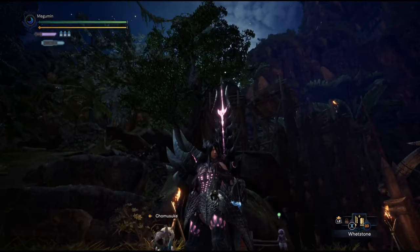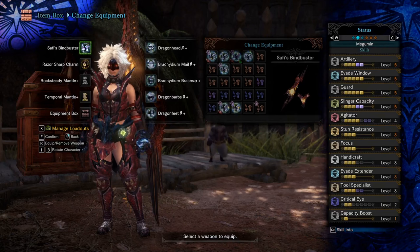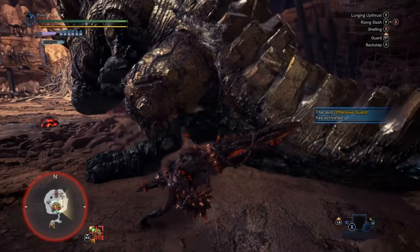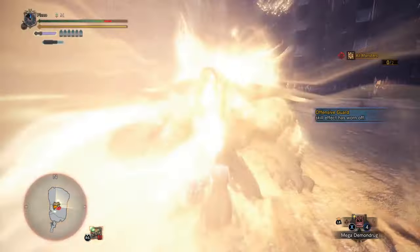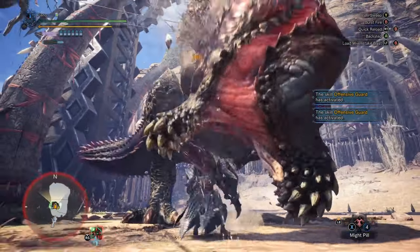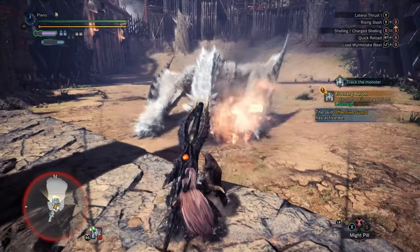Evasion skills like Evade Window or Evade Extender are very good picks for Gunlance. Evade Extender will not increase the amount of iframes, but the length and speed of your dodge animations, since you will cover more ground in the same amount of time. Guard 1 is the bare minimum you should have for blocking. There are three main thresholds that affect chip damage and knockback reduction: level 1, 3, and 5. Just remember that some attacks will require Guard Up, such as Uragaan's gas attack, Rathalos's spin attack, Radian's laser beam, Teostra's nova, or Velkhana's beam attacks. A handful of other moves simply cannot be guarded, such as Savage Deviljho's pin attack, Nargacuga's pin attack, Namielle's water pool, Velkhana's freezing pool, and Frostfang's breath attacks.